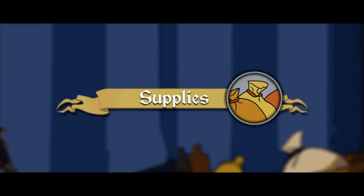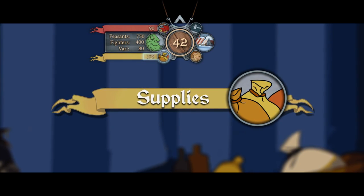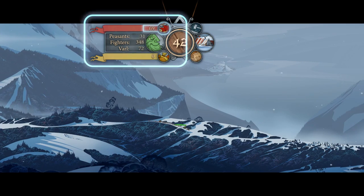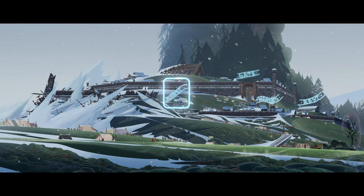The second aspect of travel to take into consideration is your supplies. Once supplies have run out, your population will start to die and morale will plummet. You can buy more supplies, but that costs Renown.